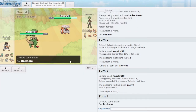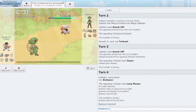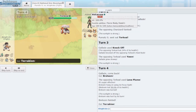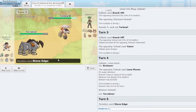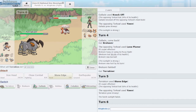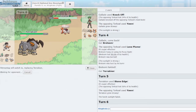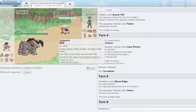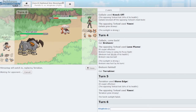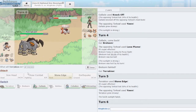They take in Torkoal — I try to Knock off its Heat Rock. That's decent. I try to get Breloom in to Spore it while it's setting rocks, but it just goes for Lava Plume and Breloom gets burned — that's so bad for me. I now have to bring Terrakion and Stone Edge. Torkoal is extremely bulky and they can force me out with Yawn. I go Hitmontop — if I can deny their rocks it's not the end of the world. Getting my own rocks up is quite nice, and I definitely don't want Terrakion asleep.